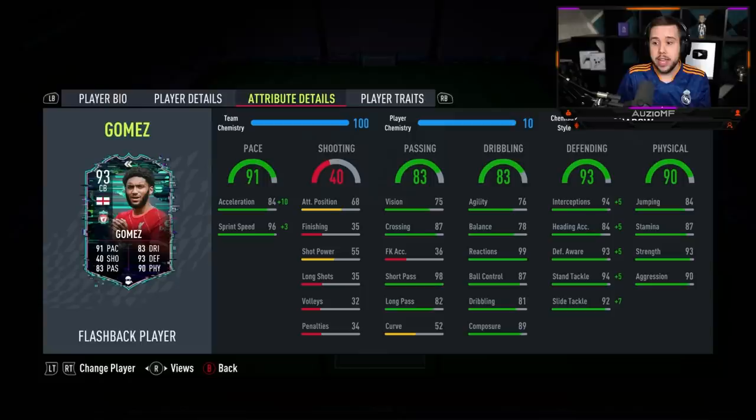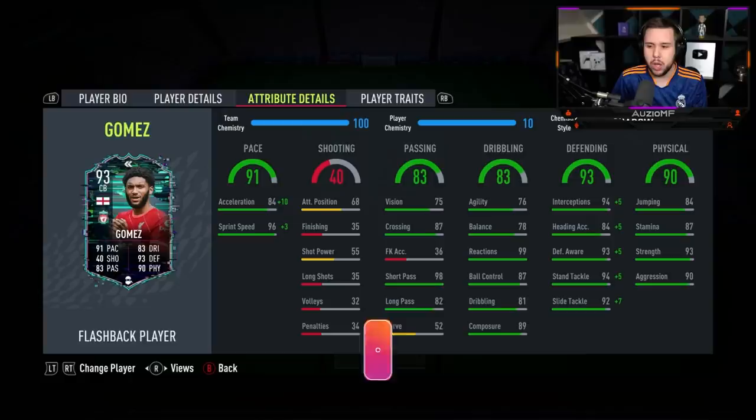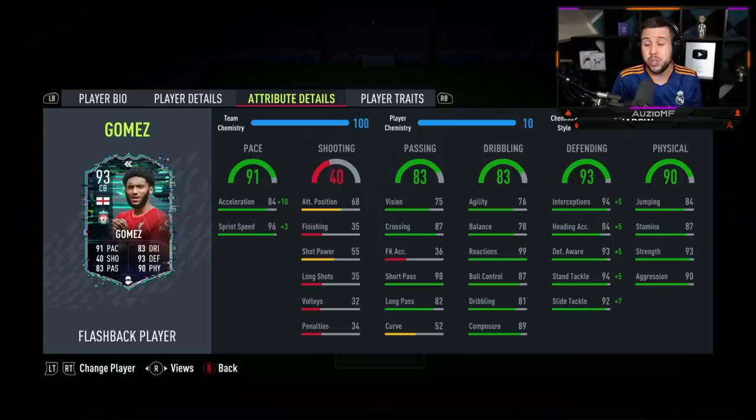His dribbling ability looks pretty nice — nothing incredible. We're not talking about Alaba-kind-of dribbling stats here, but for a 6 foot 2 player his dribbling stats definitely look solid. He has got 99 reactions, which is insane to have as a centre back, and he also has 89 composure.